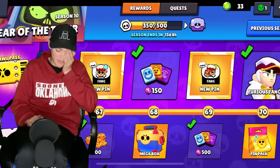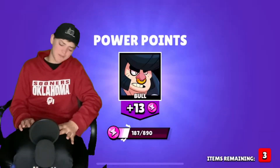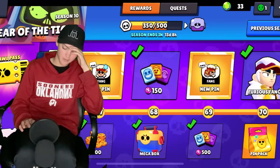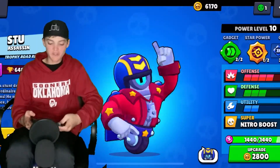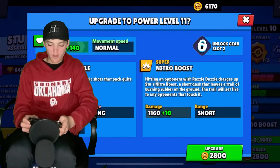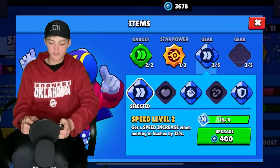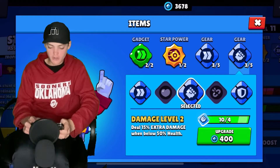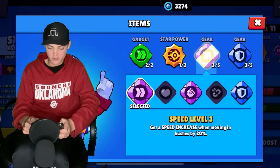It's a mega box — come on, let's go! It's a six, so that means we didn't even get gears. Oh my gosh. Guys, my first power level 11 maxed out brawler! Let's go, baby! Of course it had to be Stu — he's just so good. I'm gonna max him out because he's gonna be my main brawler. Let's go!